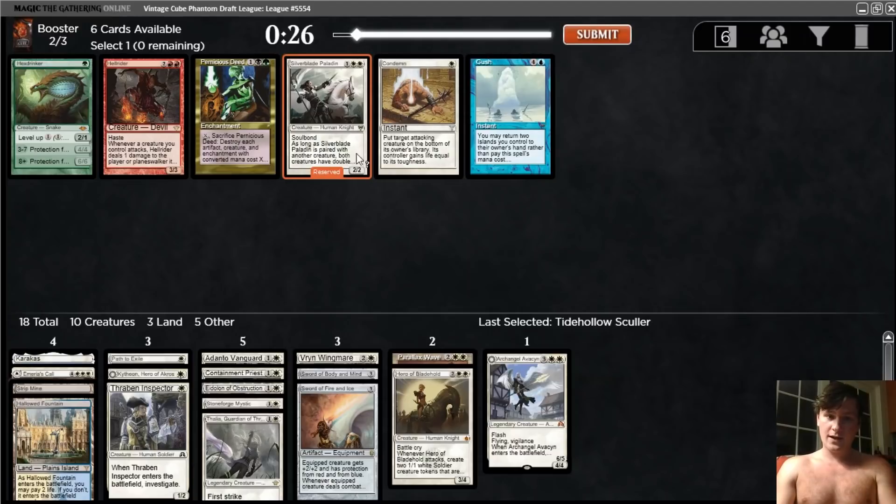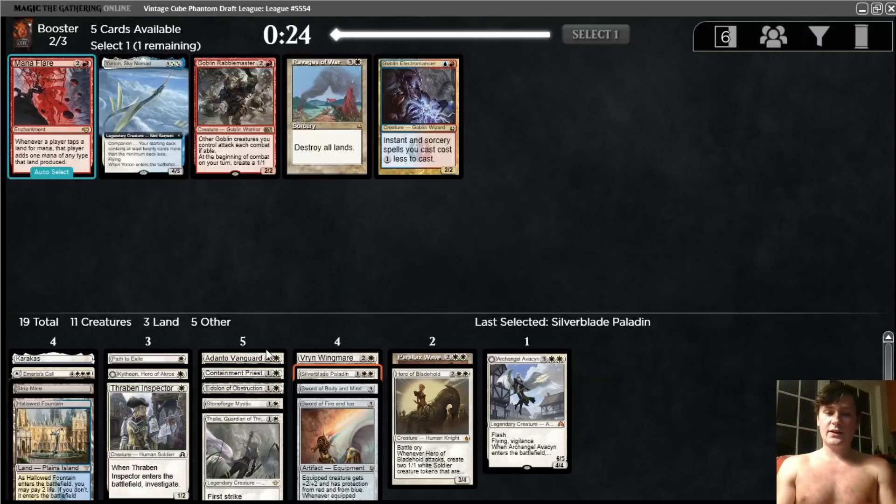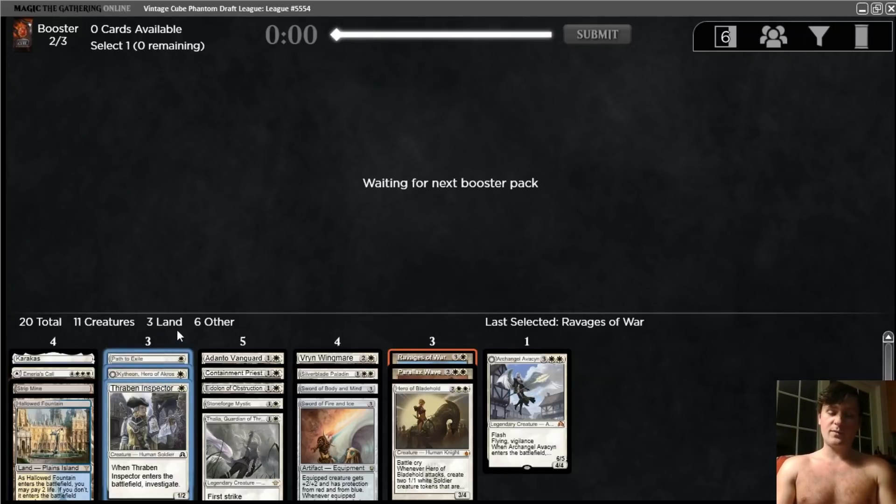Nice — got the Silverblade Paladin back. This is really good in general, and especially good with Swords, which we have two of. At this point, other than a Mox, by far the number one priority is more one-drops. Only having two one-mana plays is very unfortunate. But I don't think anyone else is playing mono-white. Fnka Ravages — I don't think other white one-drops have been opened yet. It's possible they just won't get opened, but I do think it's not unlikely that we'll get an above-average number of one-drops in pack three, which is very good, and we will take them very highly.